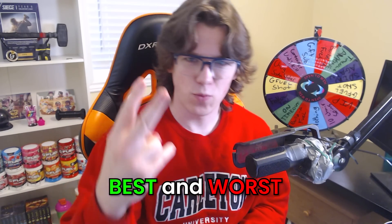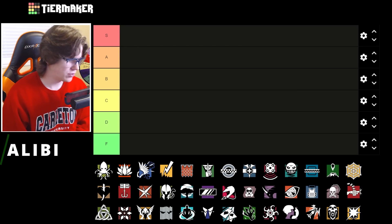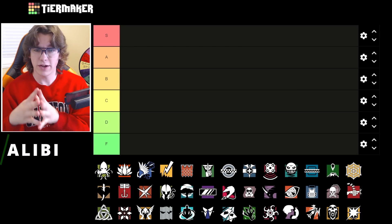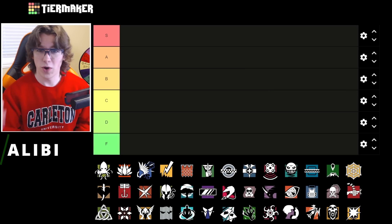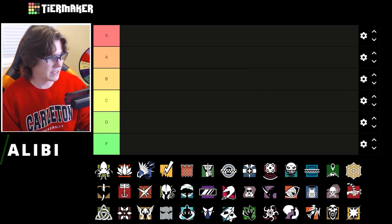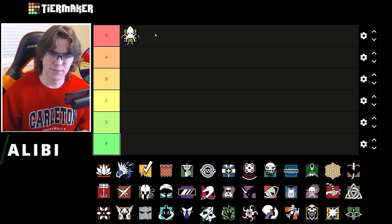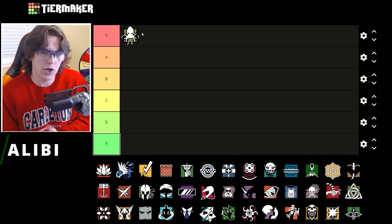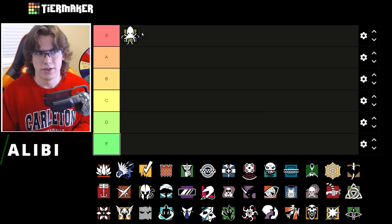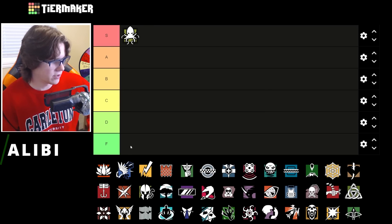Coastline defense best and worst defenders — let's do this. Alibi is coming out off the rip. Alibi is a very strong operator on this map; it's a very frag-heavy map and you want guns here. The attackers will be coming at you with a lot of heat, so you want to play aggressive as a defender. Alibi is probably S tier. The only real downside is there might not be as many spots to put her Prismas, so lower S tier, but the gun, the clones, and the shield are all great.